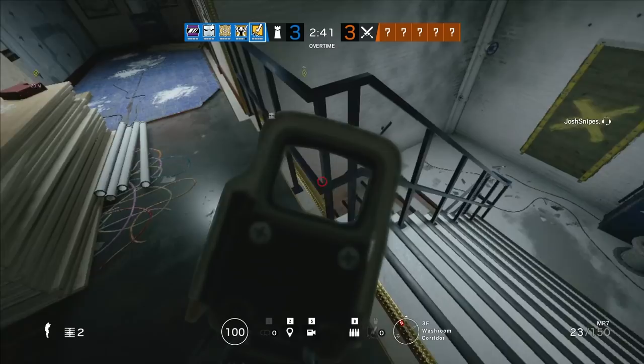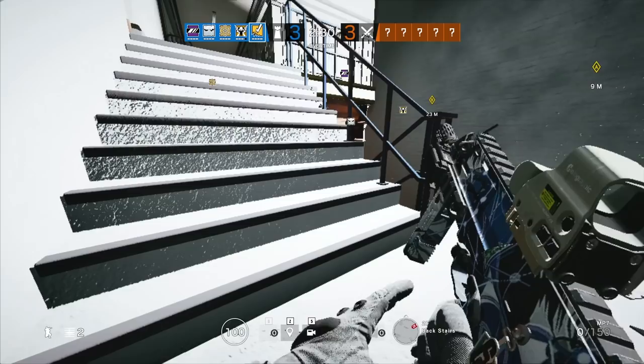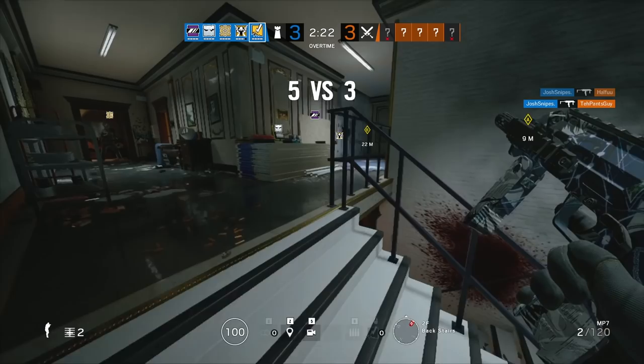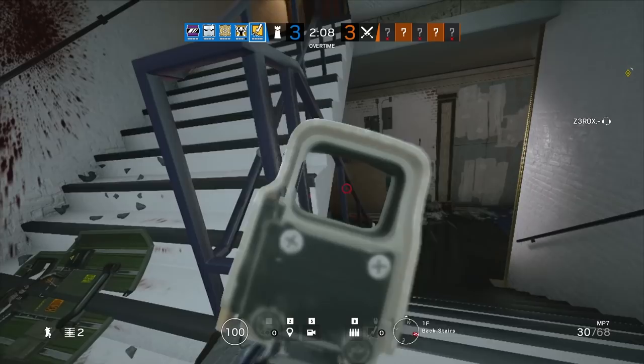The gadgets you get to choose from are barbed wire and the nitro cell. It's going to come down to which team you really want to play with and the play style you're going to fit. As of late I've been running a C4, and that's just because having another C4 is always really useful for the end of the round. But usually I'll switch between barbed wire and nitro cell depending on the site and depending on what my team needs. Moving on to tips and tricks — I'll show you one of the most important fundamentals of Bandit: bandit tricking.